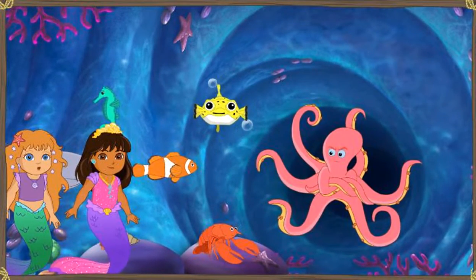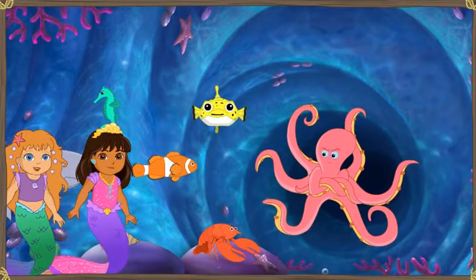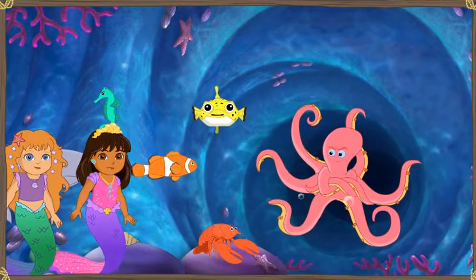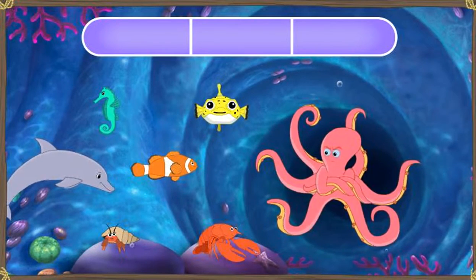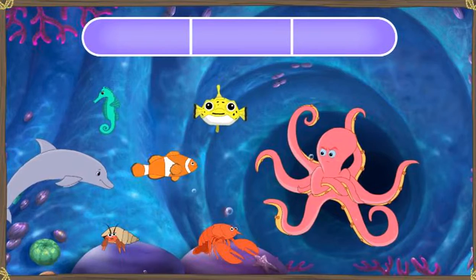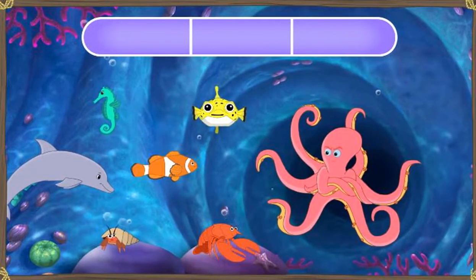Dora! The octopus guard loves to dance! When he dances, he moves his arms! And then we can swim past! Buena idea! Our sea creature friends can help us make a song to get the octopus guard dancing! Each sea creature makes its own special sound! Click the sea creatures to complete the pattern and play the song! Great! Let's get that octopus guard dancing!